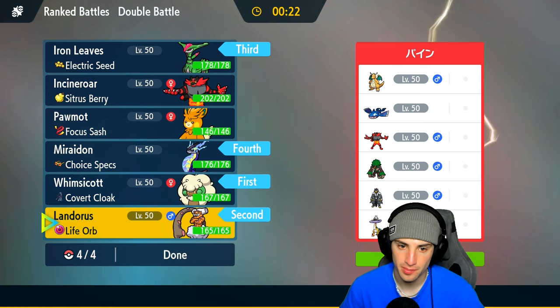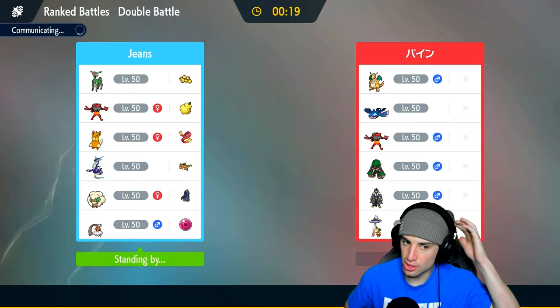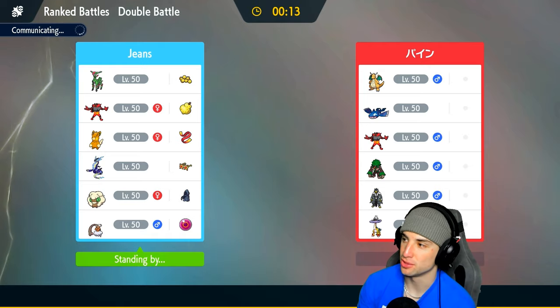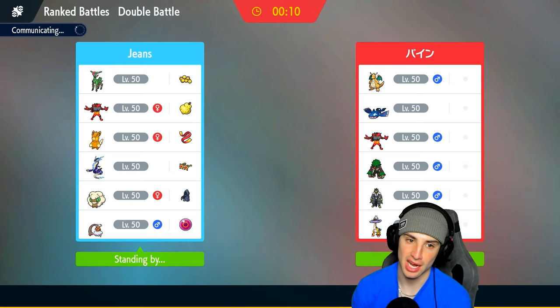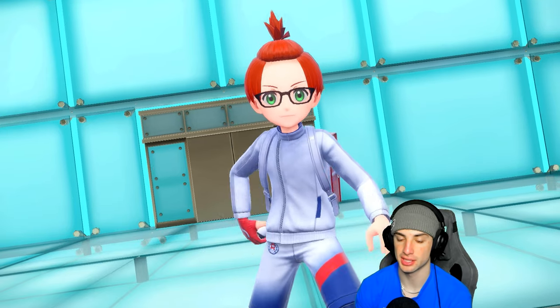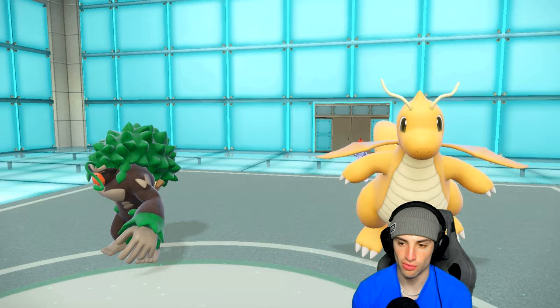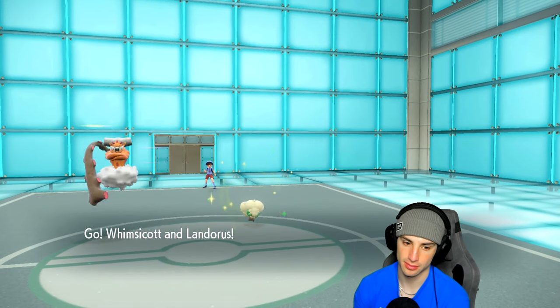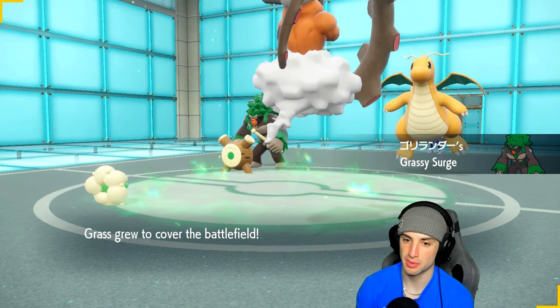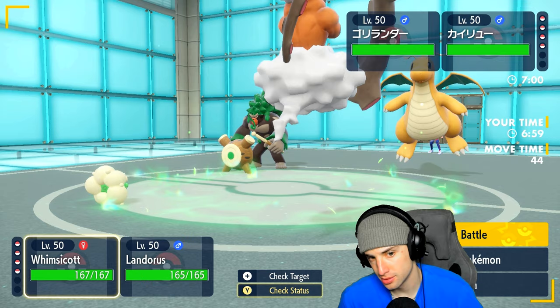No Incineroar, no Palmont — no Fake Out users. They'll probably bring both their Fake Out users. Iron Leaves should be great especially in terrain with that Quark Drive speed boost and the electricity helping out tremendously. They lead Rillaboom and Dragonite. I've got Sludge Bomb ready to rip. I wonder if Dragonite has Ice Spinner.